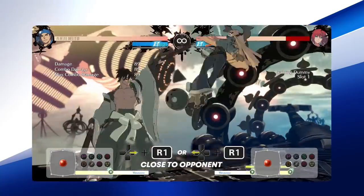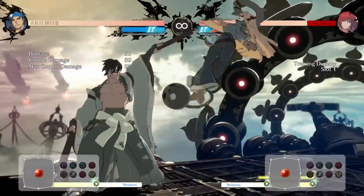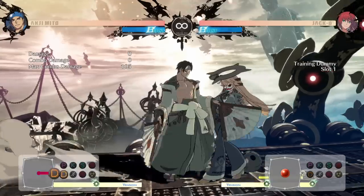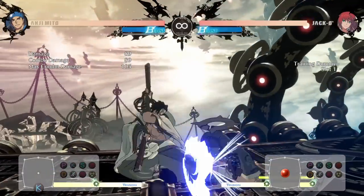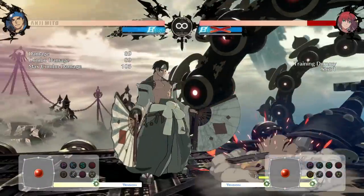Anji's Throw is arguably his most important normal attack. It is one of the few ways to set up the Shitsu Special, also known as Butterfly. The Throw will cause a hard knockdown, and it can also be used as a followup off of Anji's Throw, or to create a Strike-Throw mixup after Fujin into Isukutoki.